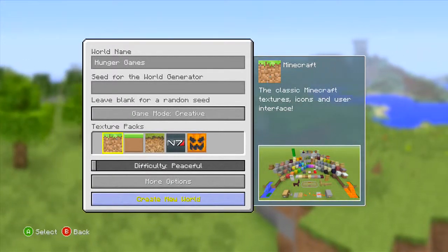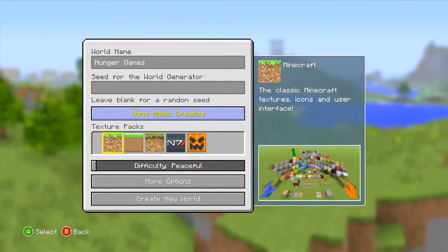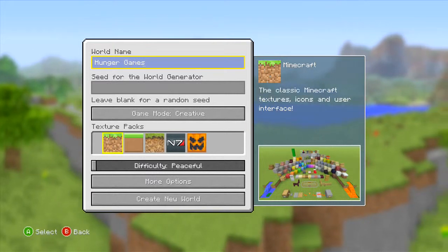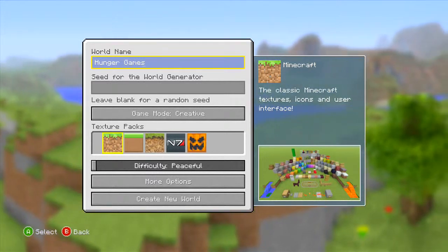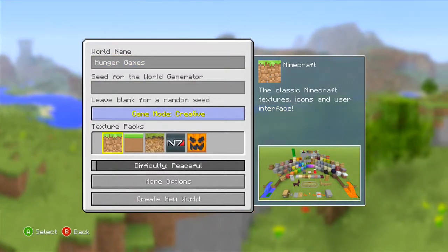Hey there guys, UserBoyFunny4 here, and I'm bringing you a new series on Minecraft. I'm going to show you how you can make your own Hunger Games map. I'm using the Xbox 360. You can easily do this on PC, however you need to go on your server. This is mainly an Xbox 360 tutorial.